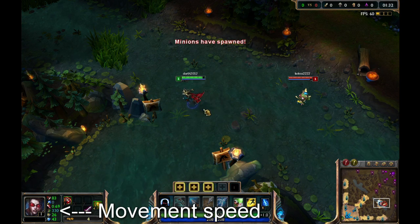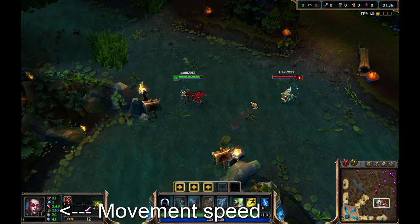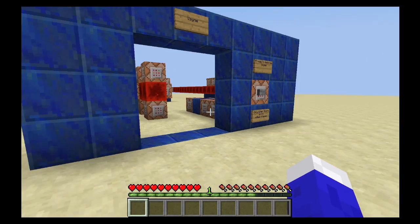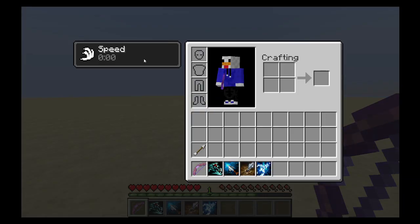Vayne is a ranged champion. Her passive is called Night Hunter and it makes Vayne move faster when she's faced towards an enemy champion. In Minecraft you need to press those two buttons to become Vayne. Now you can see that I get a movement boost while I'm looking at my enemy.